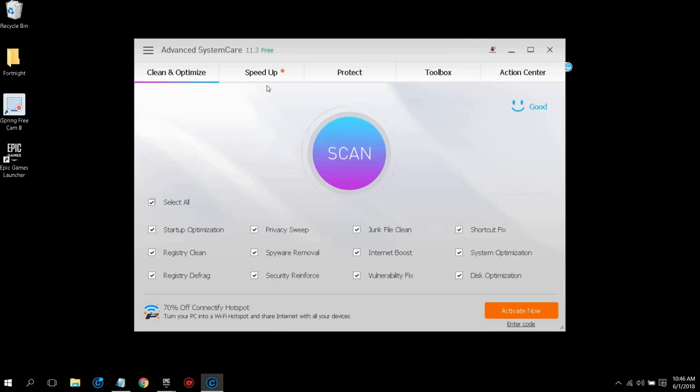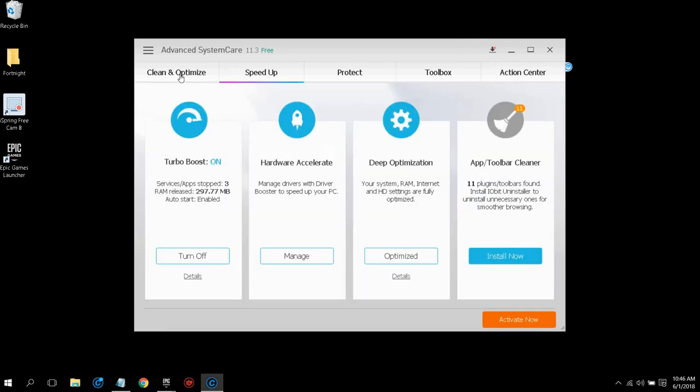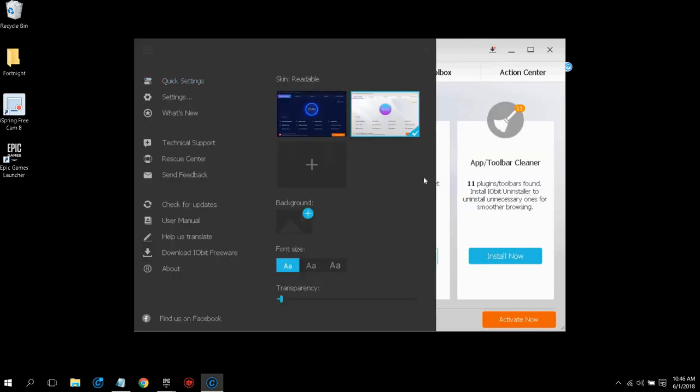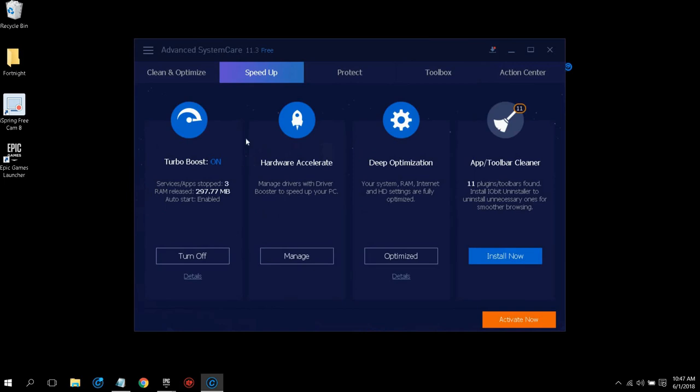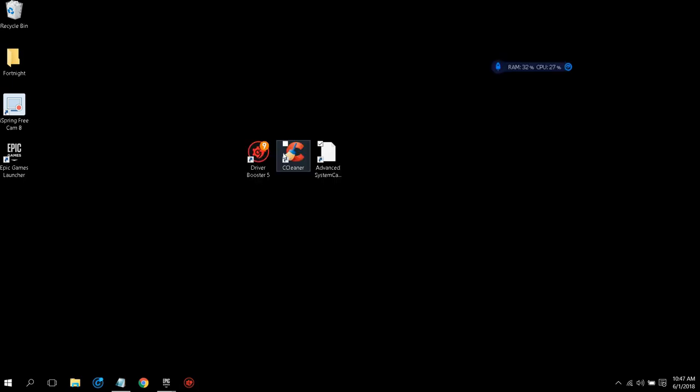After you're done with the clean and optimization, go to Speed Up. Advanced System Care is completely free. You can also go to Classic to change the look of it. Go to Speed Up, and make sure Turbo Boost is always on, and Deep Optimization is always on as well. The next app I'll show you is Driver Booster.